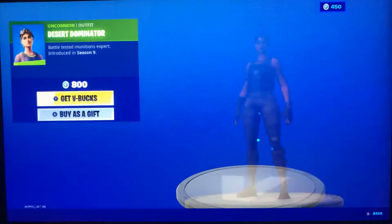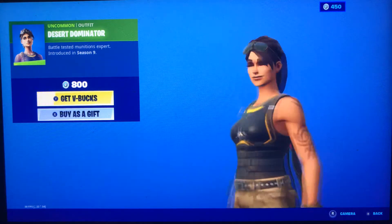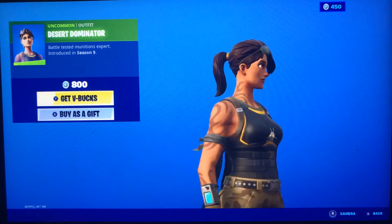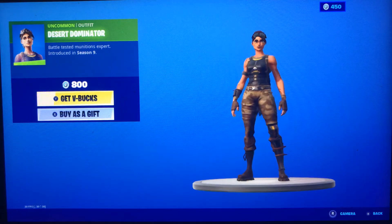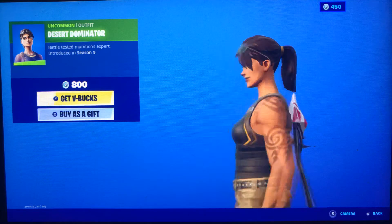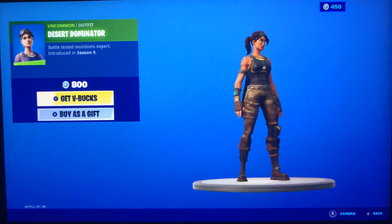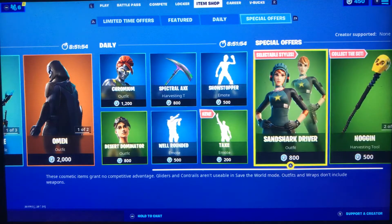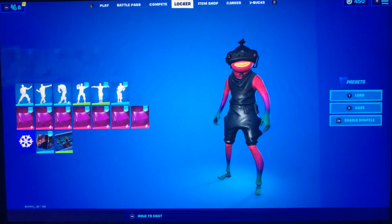Desert Dominator — normally I hate skins like this where it's just a default with a different color shirt, but this one actually has some form of originality behind it. There's tattoos, a tactical vest, and camo pants. It's not like — do I even have one of those skins? No, I don't.